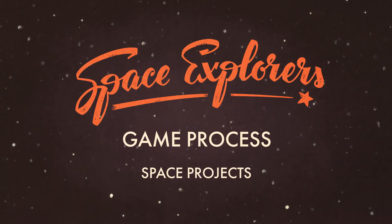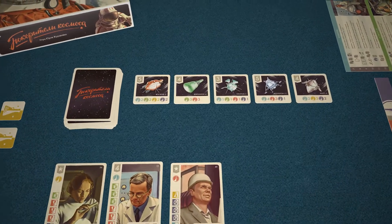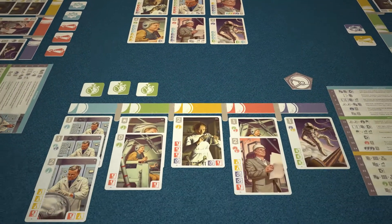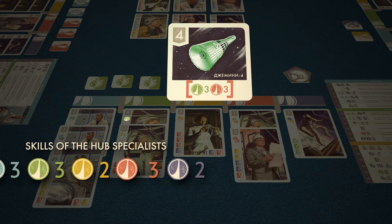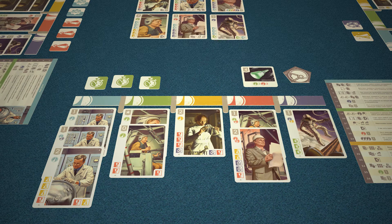Game process — space projects. At the end of your turn, you may implement one of the space projects, provided that the specialists of your hub possess sufficient skills. For example, this project requires three green and three red skills. Your specialists have these skills, therefore you can take the project card. You have successfully implemented the project.